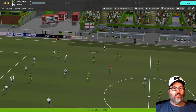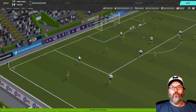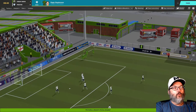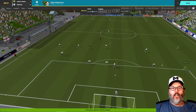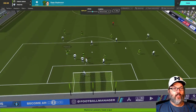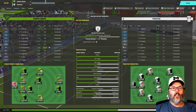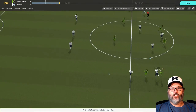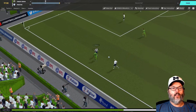Williams throws it in to Stevenson. Mitchell lays it off to Wharton who crosses — a header blocked — and then Stevenson volleys the rebound into the goal! Nine minutes in, his first goal for the club on his debut, showing why he looked so good on loan from Liverpool. Really good cross, header blocked, and he just got the rebound with good balance and positioning. He might score a lot of goals this year.